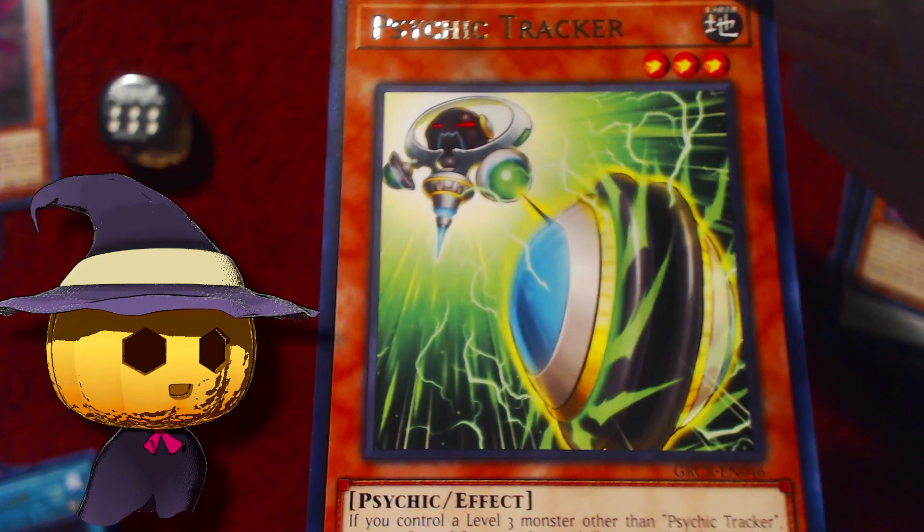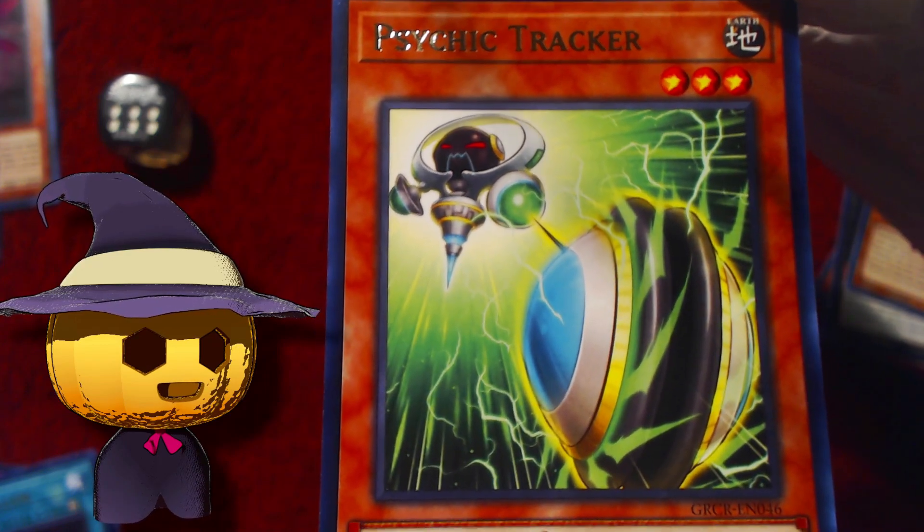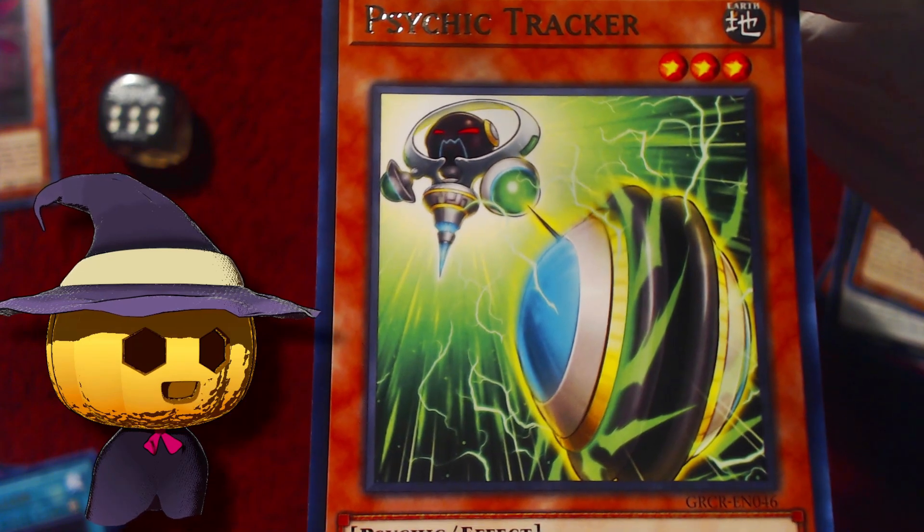Nice! That was three to the front. I'm going to go back to going four. Also Psychic Tracker at the end — so Tracker and Wielder. We have two Trackers, one Wielder, so we're getting close to a playset of that.